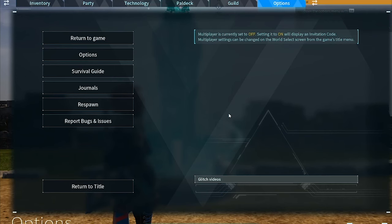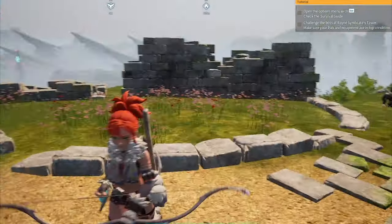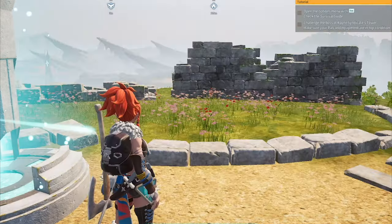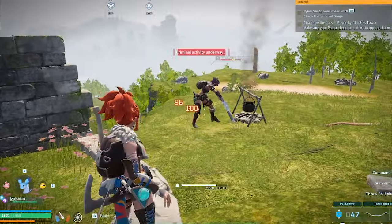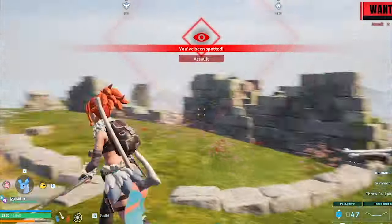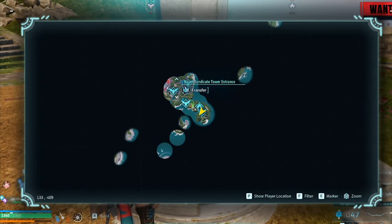Alright, so what you're going to want to do is grab a bow, a couple arrows, and come to this spot right here at the start. This is the starting spot where you spawn. Then you're going to hit this guy here real quick. You wait until you see the notification at the top right that says 'Assault No. 1' — so you want to be wanted, basically.